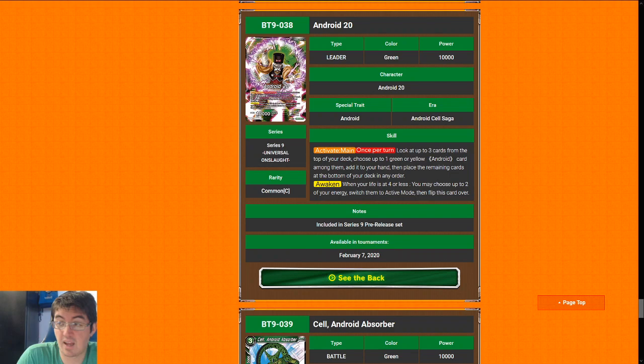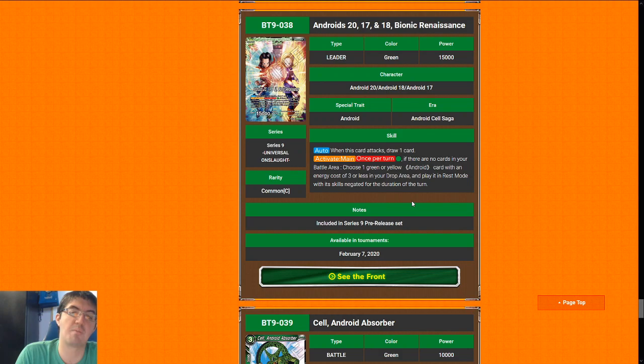Let's talk about green first — Android 20. Like we said in the last video, leader quality is really high in this set, very few bad leaders, and Android 20 is no exception. This is a leader with a very high floor; his ceiling isn't as high as Frieza's, but he is a super consistent deck where he gets to look at the top three for an Android every turn. He has the same drawback as Frieza where he's not drawing real cards on the front, but what makes Android 20 a little better is that there are something in the realm of 20 Android cards in the set — much higher than the 13 to 15 Frieza had — so there's a huge variety of targets, including some serious bombs in the super rare slot.